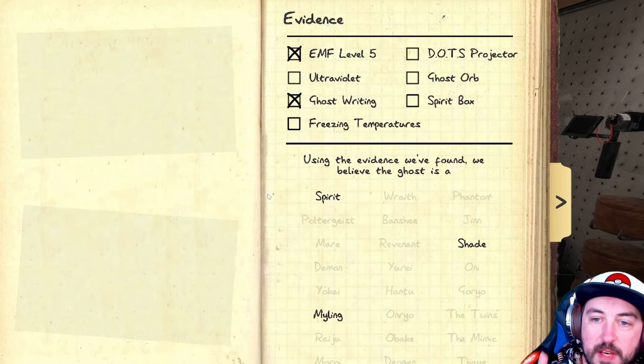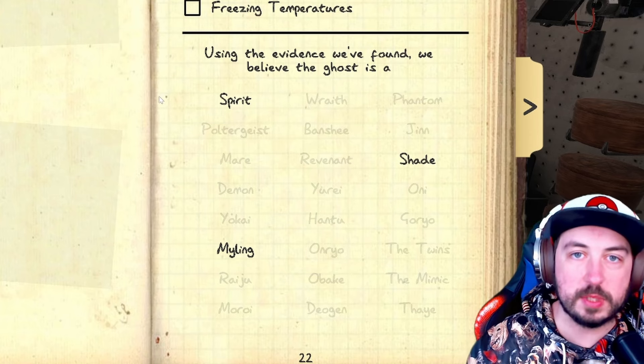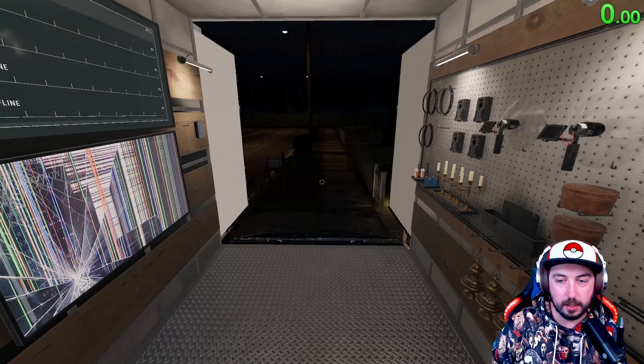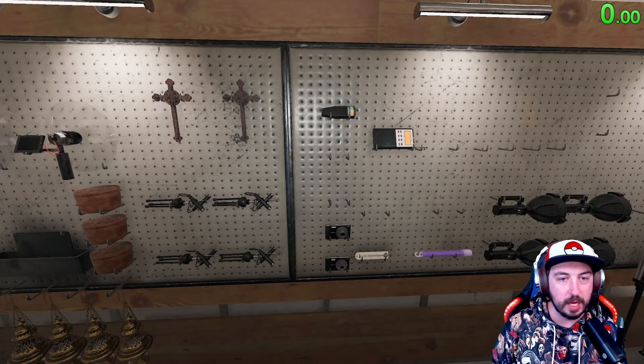So you're playing Nightmare Mode in Phasmophobia and you have EMF5 and Ghostwriting as your two pieces of evidence. How do you test to figure out what the ghost is? I'm going to show you that right here. The three options are Spirit, Myling, or Shade. Those are our three options.